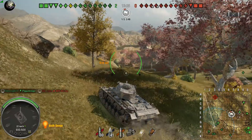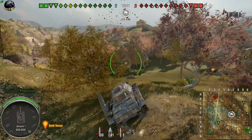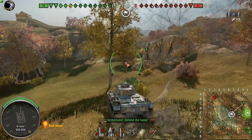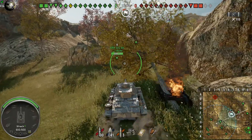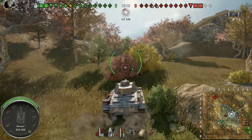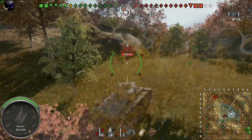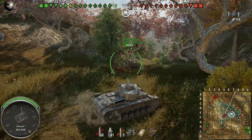That was a useful light tank. Looks like the enemies didn't send many tanks here. We need to relocate to the middle if we don't want to be capped out. Most of our tanks are not in fighting positions at the moment, so our two-tank lead means nothing.